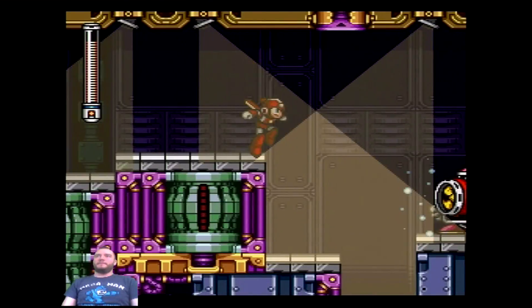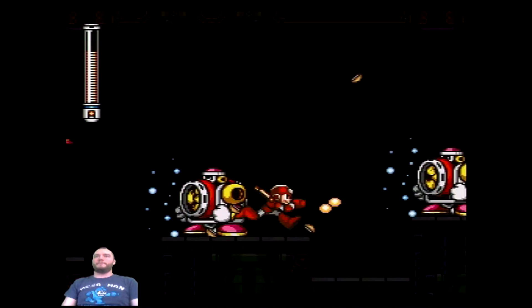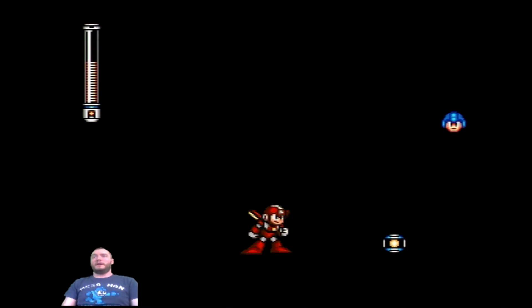I'm going to keep the super adapter equipped because this section is highly irritating. The lights go on and off — matter of fact, they're only on when you jump, so at least you can control them. Having a double jump will make things a little bit easier.